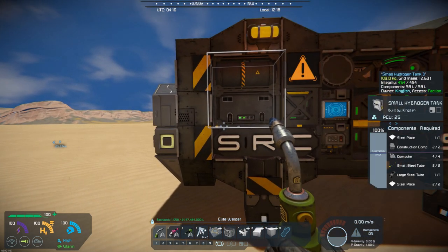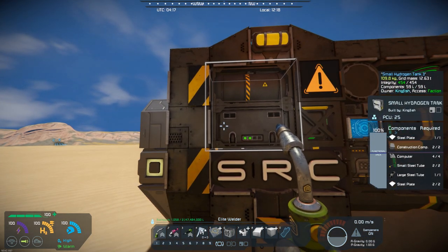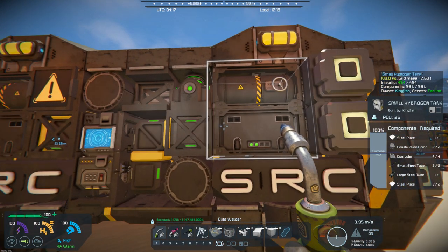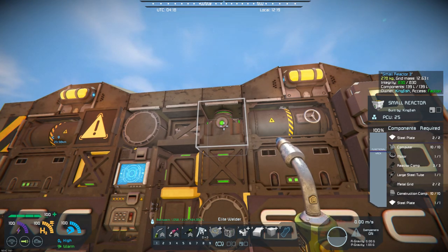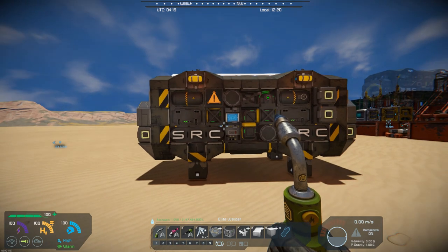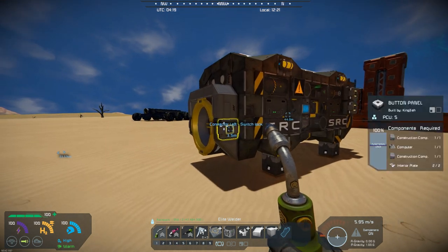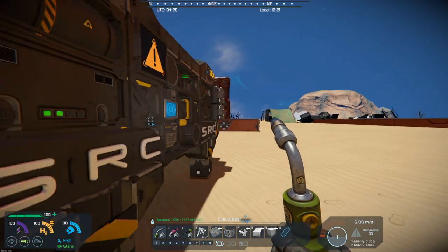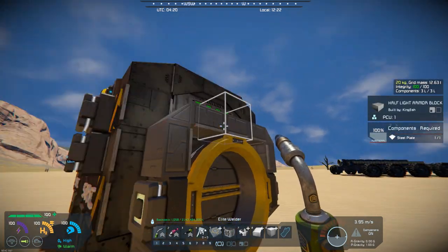Again, it's got three medium containers in there, but it has hydrogen tanks on it. It's got a couple of nuclear reactors, and it's got connectors on the end. It has a battery there, and I think it has a battery on this end too, so it has two batteries.